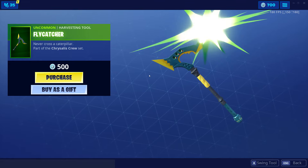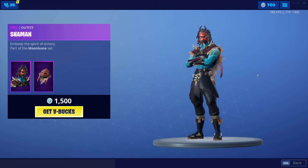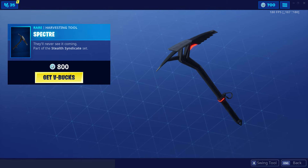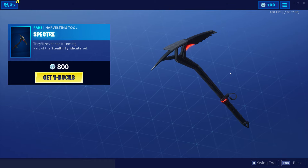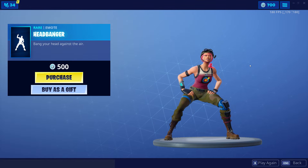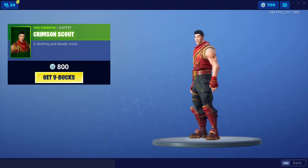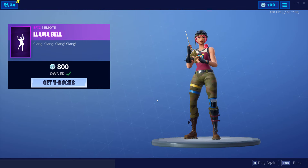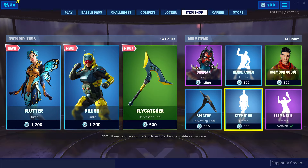The Flycatcher — that's pretty cool. What else do we have? A Shaman, not too bad. Spectra — we've seen that a million times. Headbanger. We've got Crimson Scout, pretty standard. We've got the Llama Bell, of course back in the item shop — picked that up ages ago. And last but not least, Step It Up.